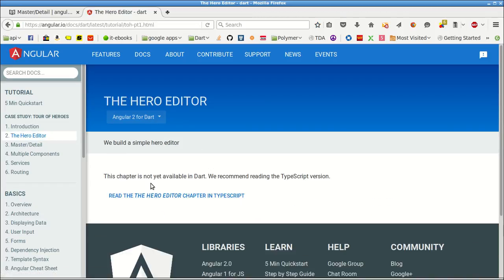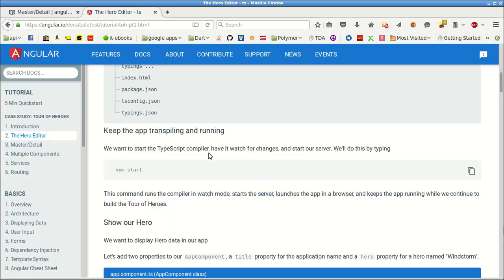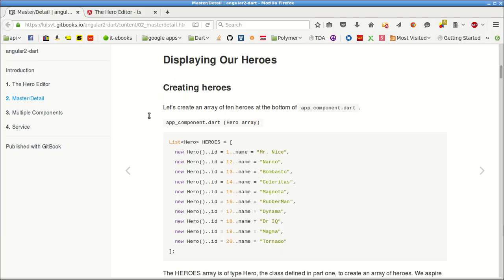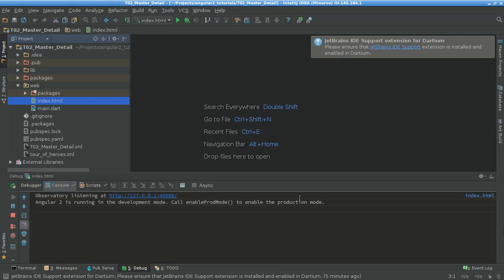As you can see, it shows this ugly page that says 'Go to TypeScript' — I don't like that — but hopefully this week it's gonna be corrected. Continuing, the next step will be to just create a new list of heroes. I'm just gonna copy this one so you can see where I get the data.